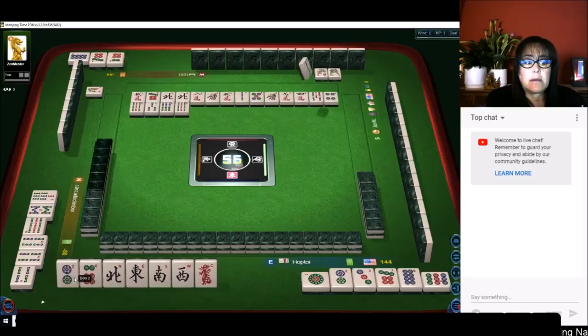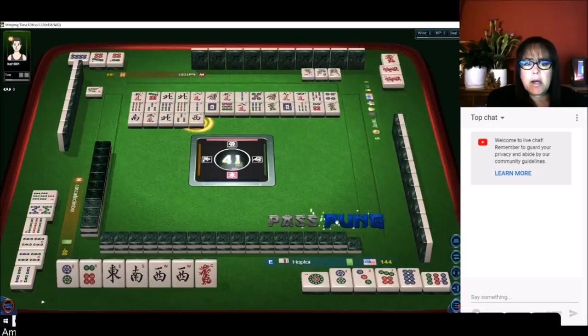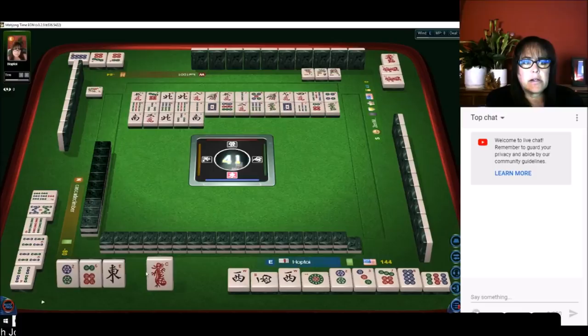Nine bamboos — we have all single tiles; we have a lot of work to do here and we're going to have to draw well. We're in east seat — east is the only tile here that's going to bring us any value. We can discard all of those other honors and just hold the number tiles. Sorry about the technical difficulties — the south was discarded; we'll throw that west wind.